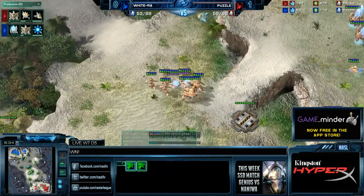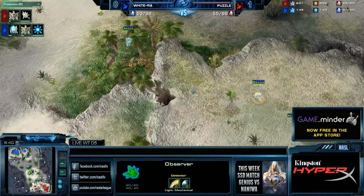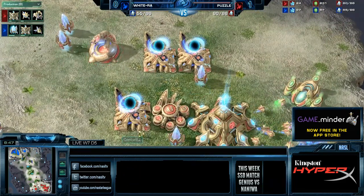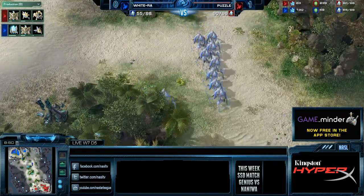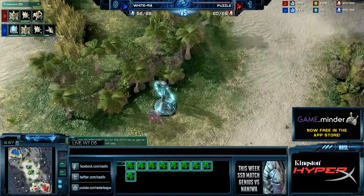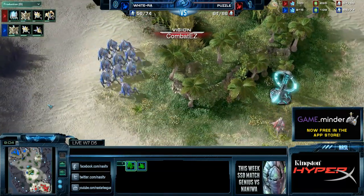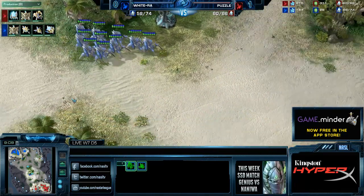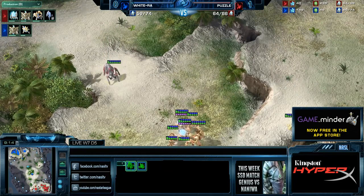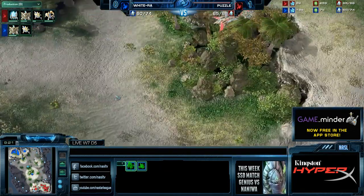Puzzle didn't actually go a lot of Phoenixes — it's only been three so far. The big problem is WhiteRaw has no indication whether it's three or more. WhiteRaw just killed Puzzle's Observer with his own Observer and Phoenix — not bad. So WhiteRaw did get a scout, but he doesn't have a good indication of his opponent's defenses. He knows the Sentries, Zealots, and Immortals exist — and with good Blink micro, anything can happen.